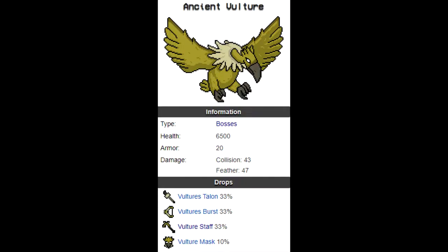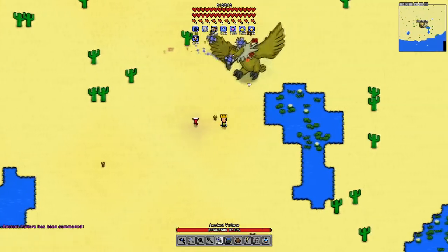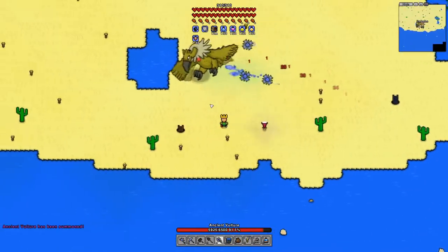The Ancient Vulture has four drops: a vulture mask that is cosmetic only, and three weapons — a vulture talon, vulture's burst, and vulture staff. The Ancient Vulture can be summoned in the desert biome using an ancient statue. It is best to use a statue on the surface of the desert biome, allowing you to have more open space.